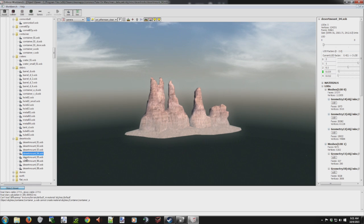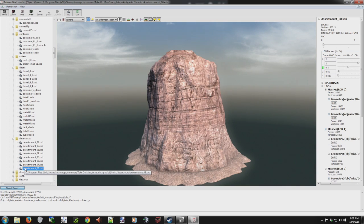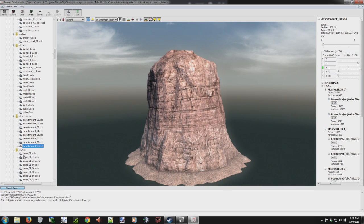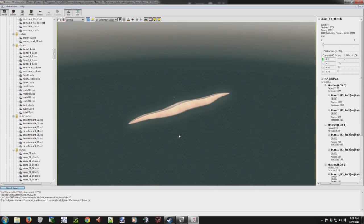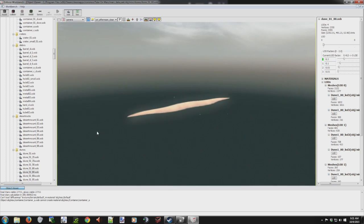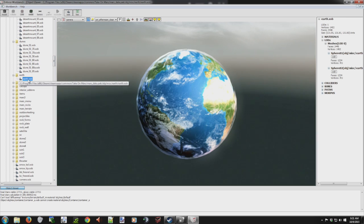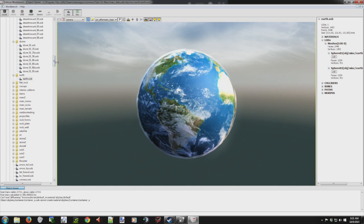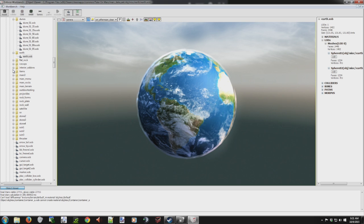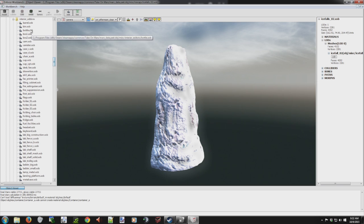A little bit of environment going on — even custom dunes. And I've seen these floating around a bit where you go out and take a jump in a vehicle and crash. We've got rocks and ice caps — I guess that's where the poles are. And interior add-ons.